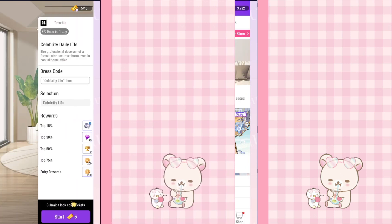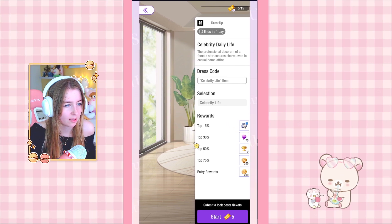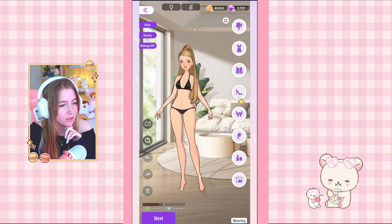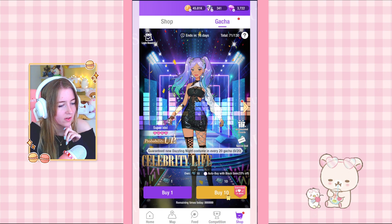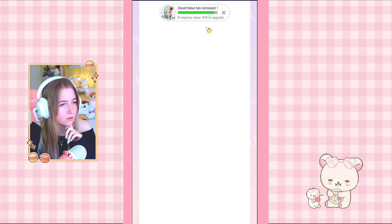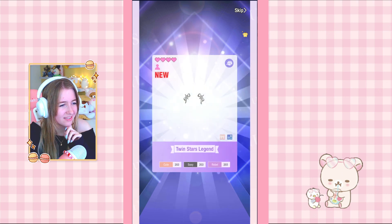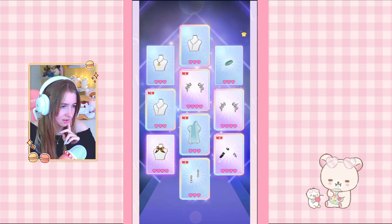The last competition for the day will also give us a blue box if we do it. This one is Celebrity Life — I don't think I bought any items from that set. It's from the gacha so we might have to skip it. But actually, we have 10 tickets — let's do a pull! We got the necklace, and then earrings too — whoa, we got a bunch of new items! I really really like this one.